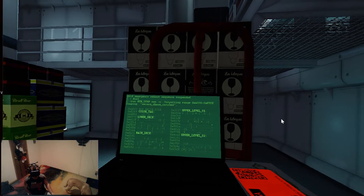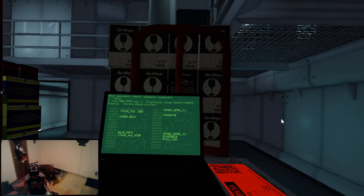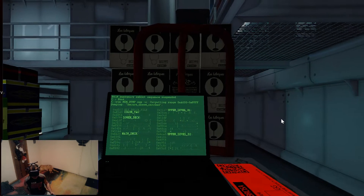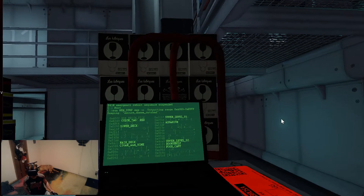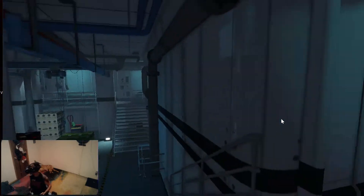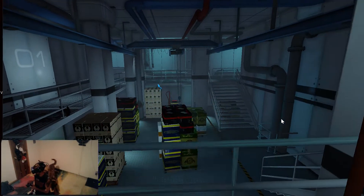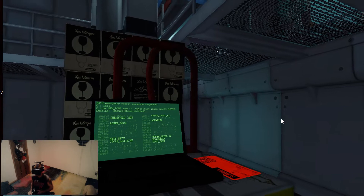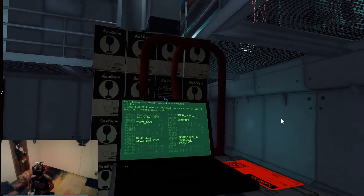Wish I knew this board better. Cigar and wine — main deck. I know where that is. I don't know if you want to write these down. Aquarium is upper level one. Upper level two is bookshelf, food cart. And then main deck is cigar and wine.